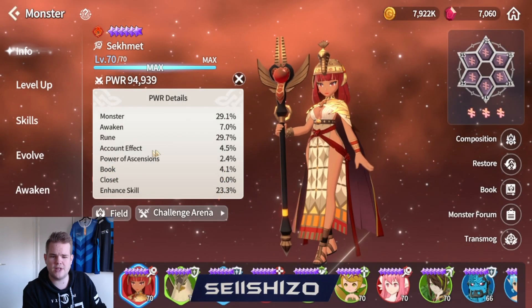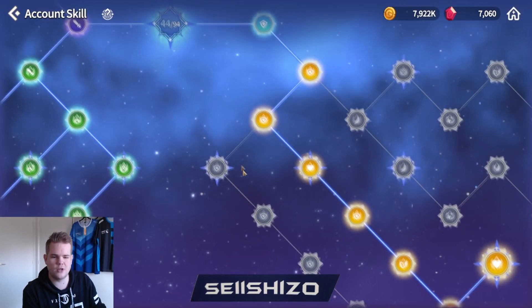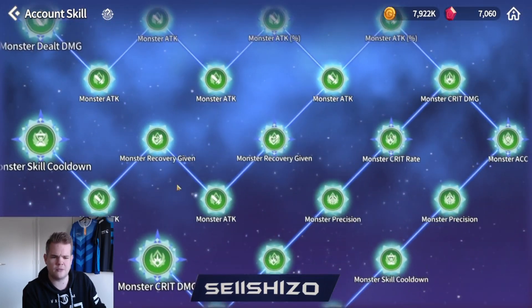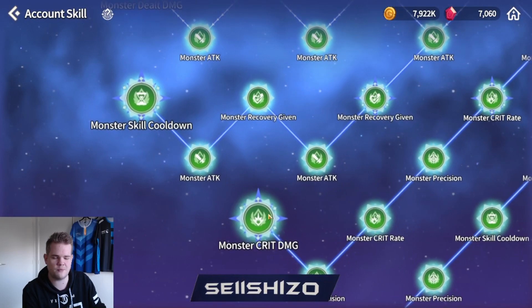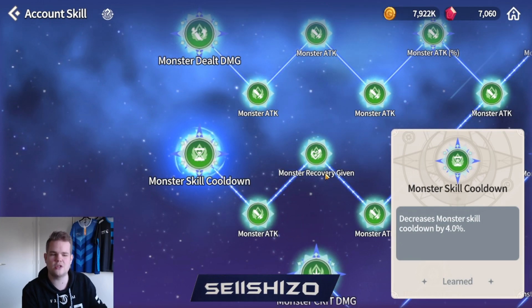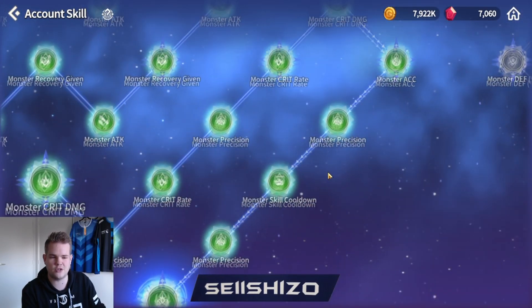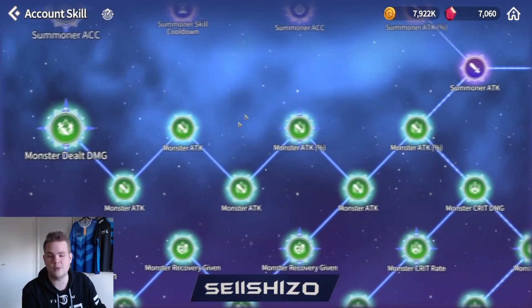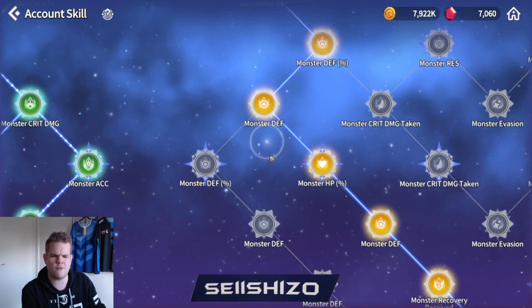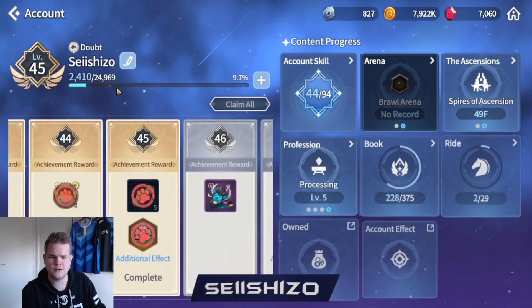Next is account effect, which is everything you level in your account skills. For example, monster 6% HP or monster damage on the bottom left. Note that passive bonuses like extra cooldown reduction or extra damage do not count for power. However, stats like crit damage, accuracy, or direct stat additions do give a big jump in power. So if you're close to a power threshold, you could grab that 6% defense on all your units - running three units gives you a lot of extra power that way.